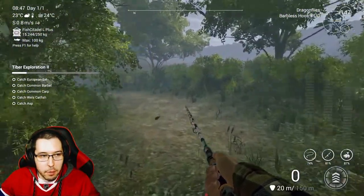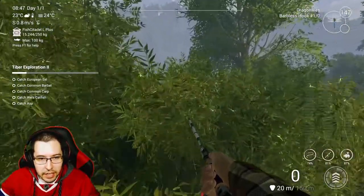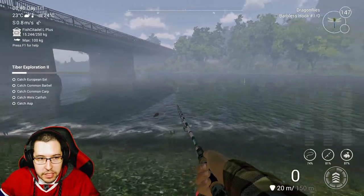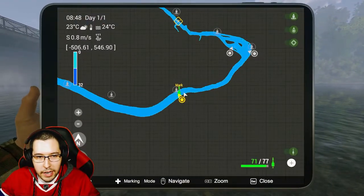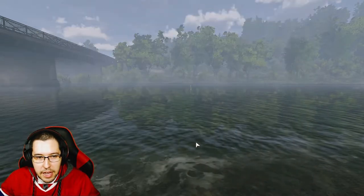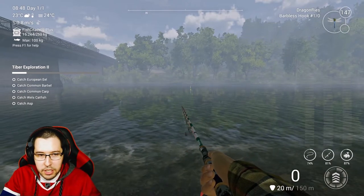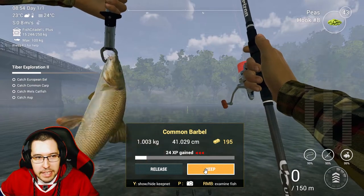We can go on to the final part. Come back to the bridge and we're going to catch the Common Barbel, because I caught this when I was fishing here earlier and I know exactly where it is. I got a marker already set up, so it's going to be nice and easy. The Common Barbel with peas using a number eight hook — just like that, you'll grab the Common Barbel nice and easy.